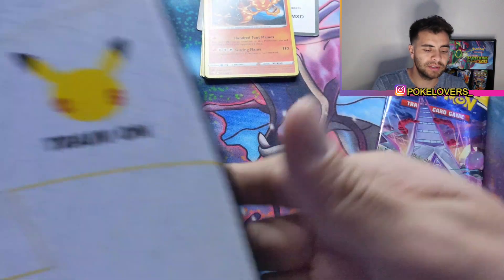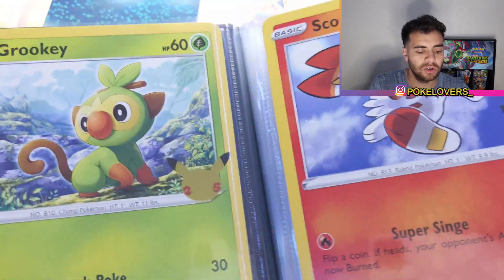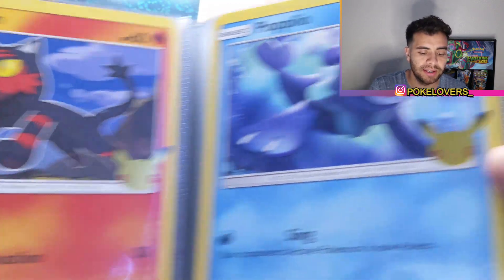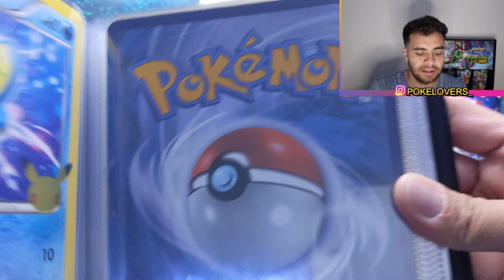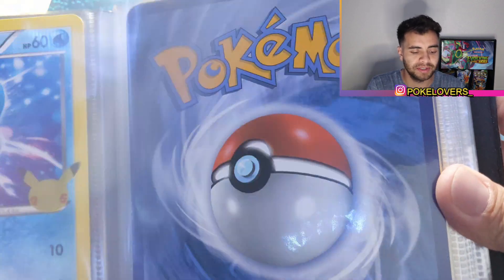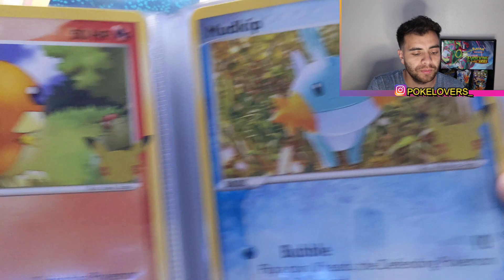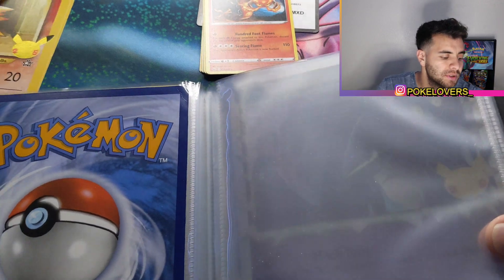Let's put this in our binder here. We got Pikachu in the main one right here. We got Rookidee, Scorbunny, Sobble, Rolycoly, Milcery, Applin — a lot of people like that one — Chespin, Finneon, and Froakie. And these are the ones that we're still missing: Turtwig, Chimchar, Piplup, Trico, Torchic, and Mudkip. So let's put these in here.